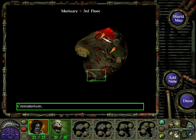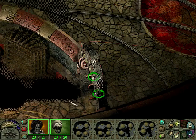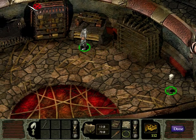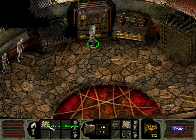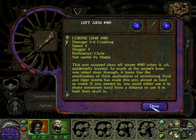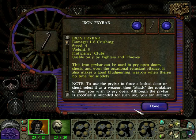Down to the second level - there's a crematorium here, we have to check that out. We find a pry bar - a dustman request item, crushing damage 1 to 6, speed 4. Everything seems to do crushing damage 1 to 6. This iron pry bar can be used to pry open doors, chests and even the occasional reluctant ribcage. It also makes a good bludgeoning weapon when there is no time for subtlety. Let's use this instead of the arm.